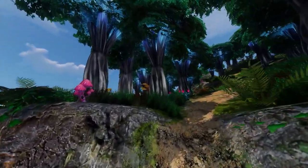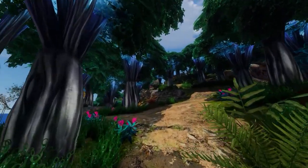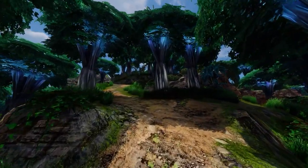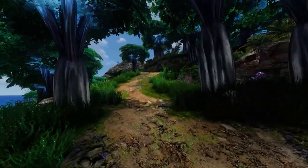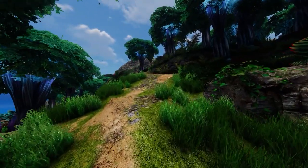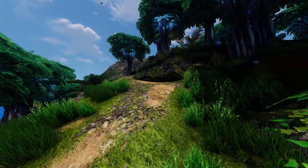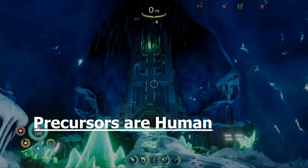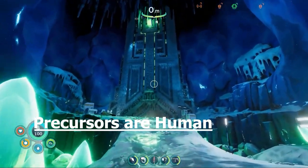We already know from developer interviews and discussions that there was a lot of cut content in the lava zones, including lava sinkholes, lava bridges, and collapsing spires. So could it be that there was a long lost forgotten zone even deeper in the inactive lava zone that's hiding more secrets to this game?